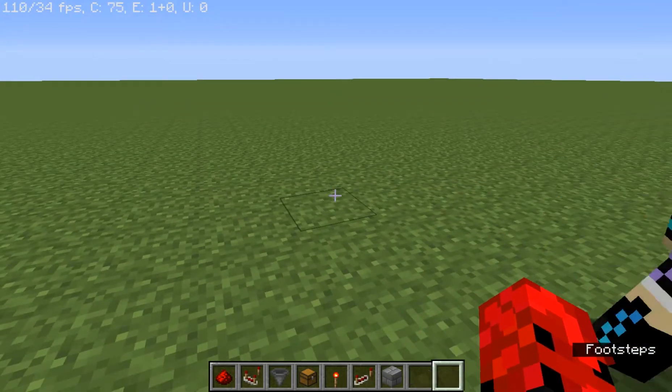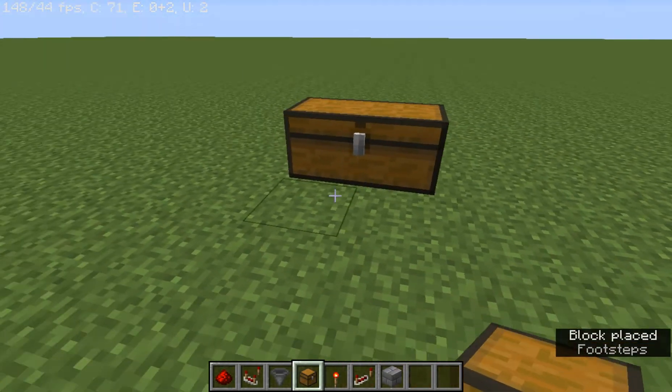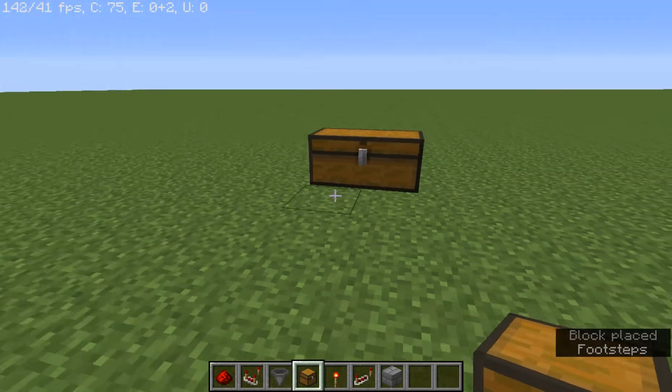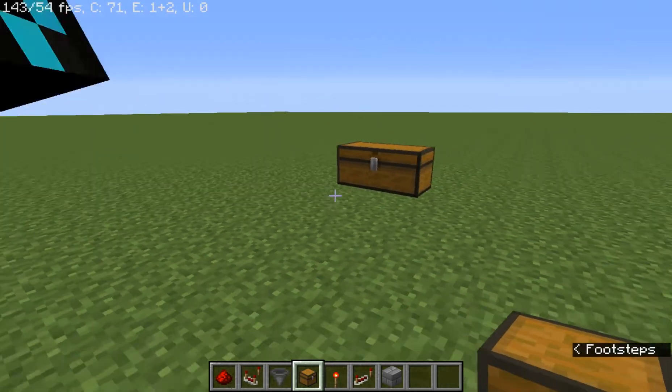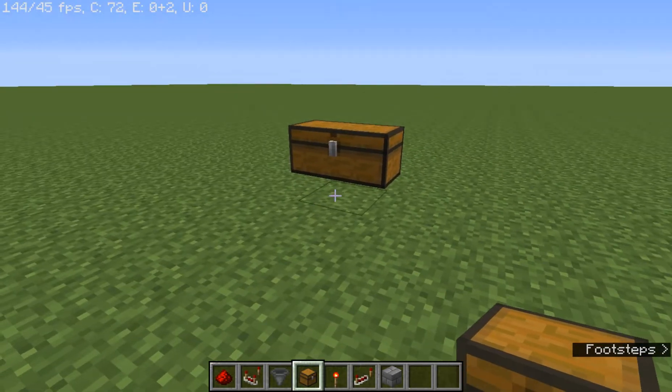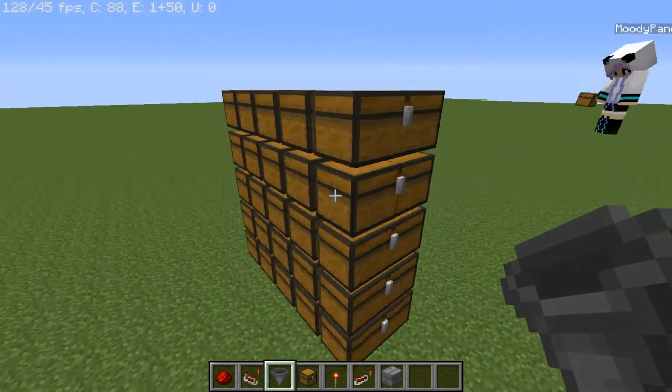So basically you have your storage room. Right now we're gonna do a five by five chest wall just to simulate a storage room. We'll be right back. Alright, so there's our chest wall. Isn't it amazing?